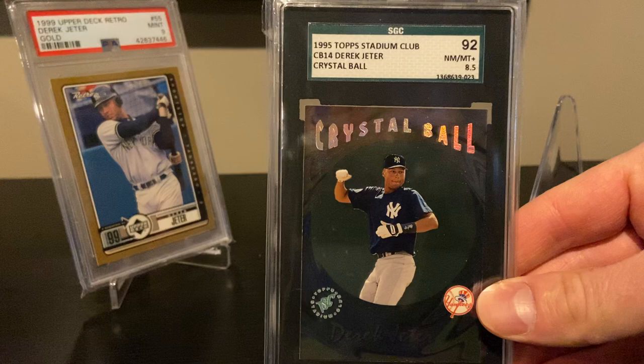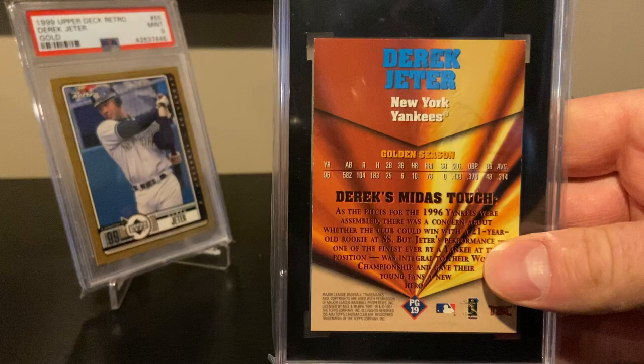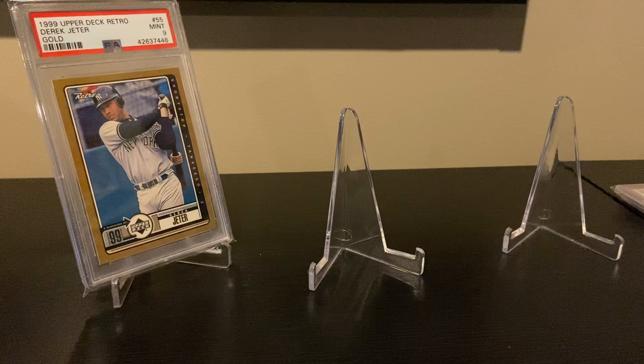Keeping on with the '95 theme, this is a Stadium Club Crystal Ball. Here is a '97 Stadium Club Pure Gold — these cards are pretty sensitive, there are a lot of chipping issues as there's so much foil with the gold. The 2000 SPX Excitement — lower end insert, nice card though.